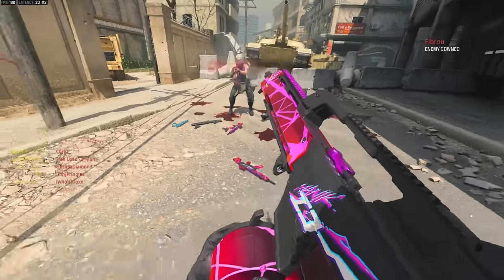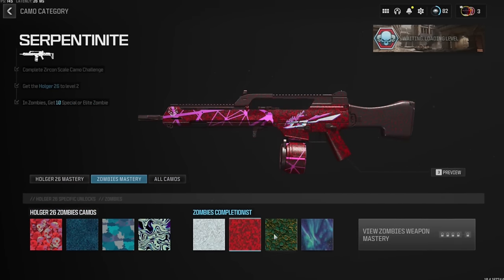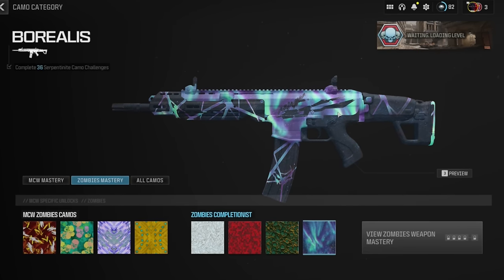This might get a little annoying on smaller maps — it's just an explosion of sparkles and then there's a GIF on the ground. Here's what the mastery camos look like on these blueprints. For some reason the icons kind of black out when on the MCW, but for the LMG you can see them.